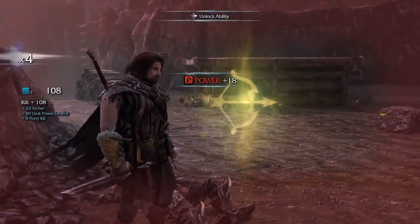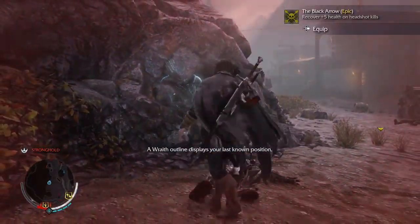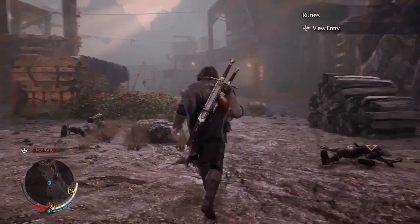Sweet! Your power level went up 18. Every time you kill a captain they drop something — that one gives you like 5 points of health from every kill with a bow and arrow. That's very cool.